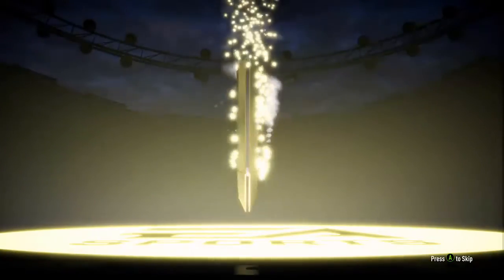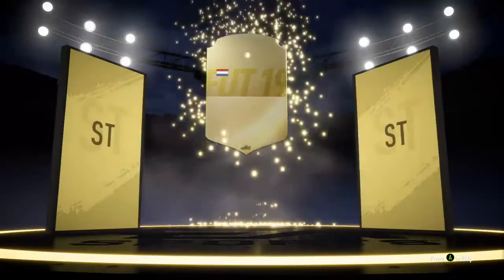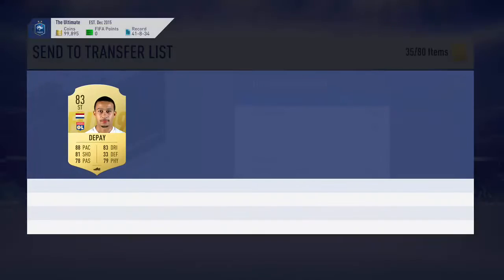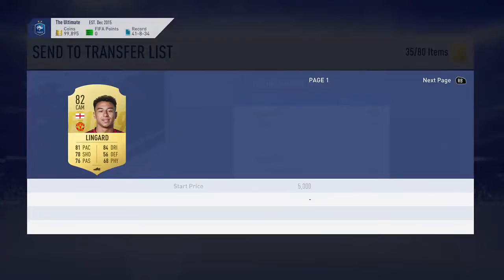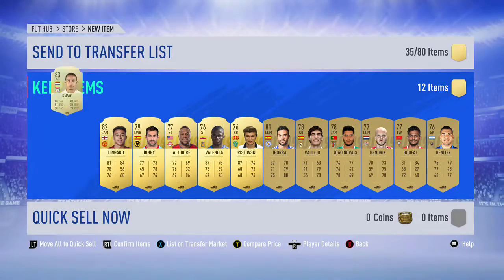The next pack is going to be the Prime Gold Players pack — see if we get anything in this. Do we get a gold in this one again? Oh, we do get Pi! What a pack. I don't know how much he is exactly — I think it's like 25k. Oh, we got Lingard as well! What a pack. Maybe not — he's going down. He was like 25k at one point. That's like 10k for those two players combined.